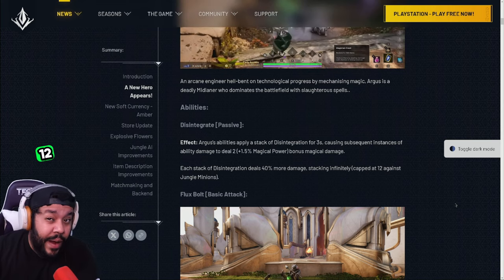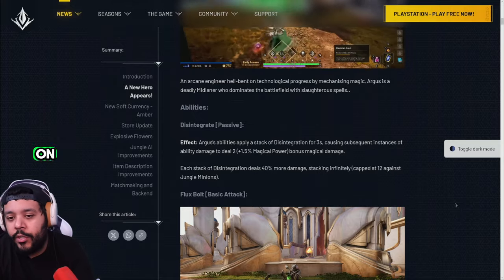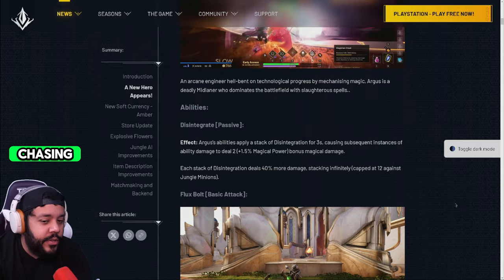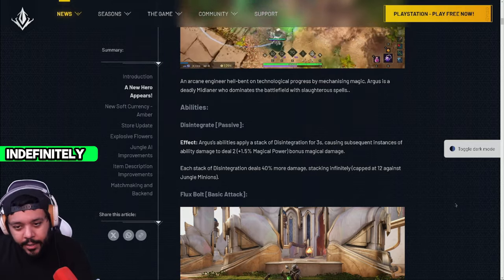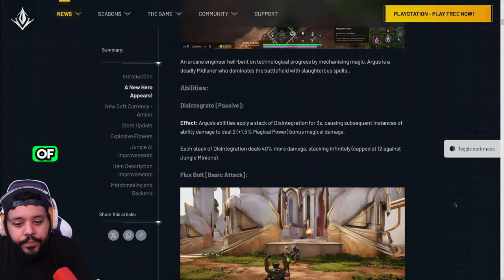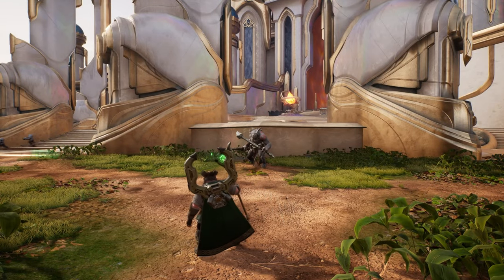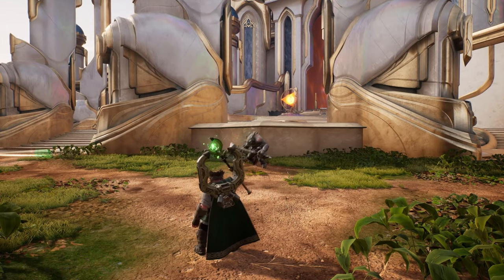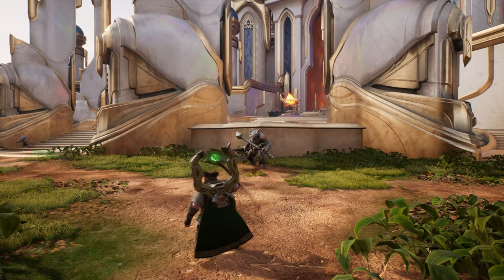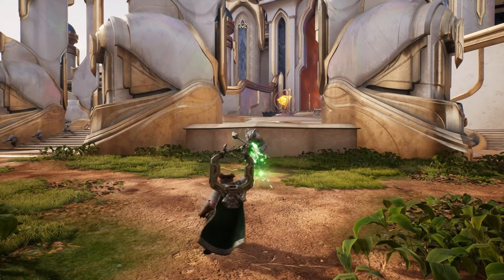It is capped at 12 on jungle minions, so he's not going to be the best jungler — you're only going to be able to get 12 stacks on jungle minions. But if you're in a team fight, let's say you've got a Steel that's chasing you down, you're going to be able to stack it indefinitely. So that's going to lead into the build that I prefer on him. His basic attack — nothing crazy — he's going to be able to hit 1.4 times per second, so it's decent natural attack speed.